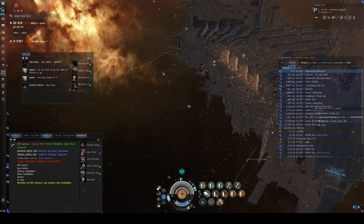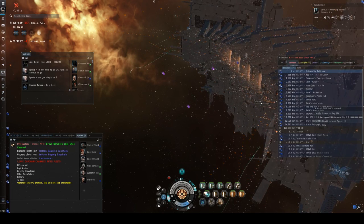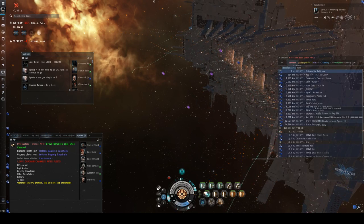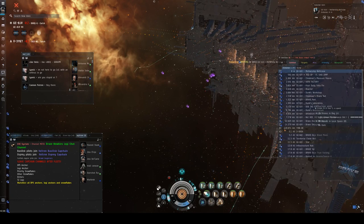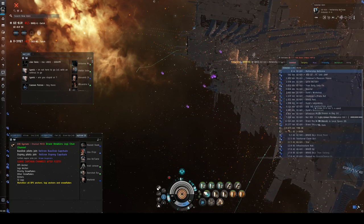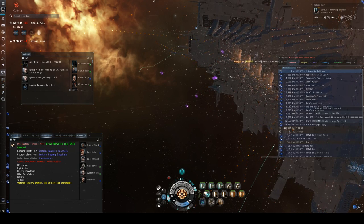With damage, all your weapons are stacked and you hit one button when someone tells you to. With Logi, you have to do a little bit more coordination — you have to be paying attention to who needs repairing, and it can be a little bit more complex. It's just a different play style. A lot of people who like the building part of EVE seem to like the healing part. Hopefully this class will let you understand how it works and be able to jump into one of our fleets.